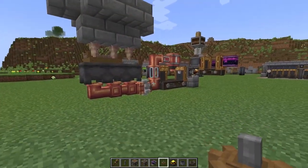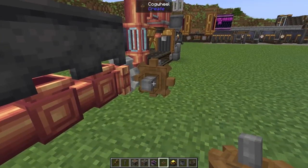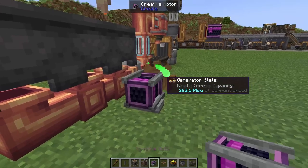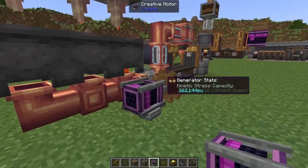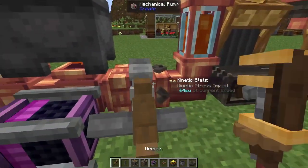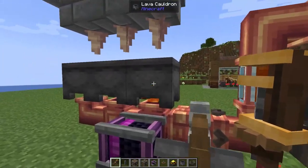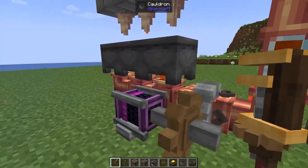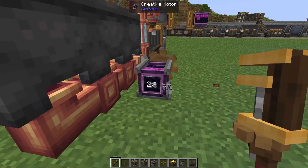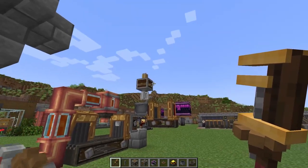All that's left to do is add in a little bit of rotational power. Starting at our mechanical pump we're going to add in a cogwheel, then plug this into our water wheels, windmills, or whatever you're using for rotational power. We need to make sure our arrow is facing to the right so everything is coming from this direction, going through our pump into our spout. We are going to need to speed this up slightly because the mechanical mixer has a minimum speed required.